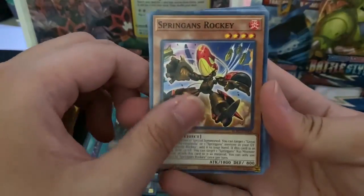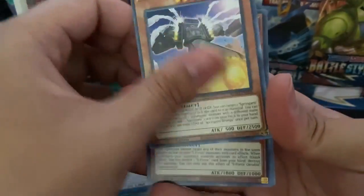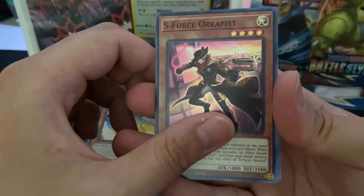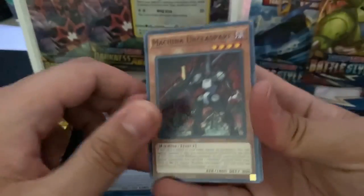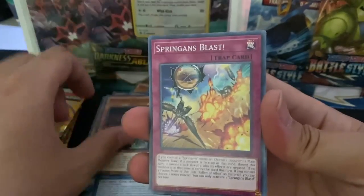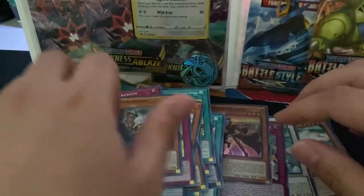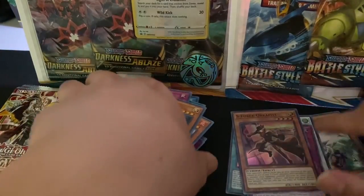Alright, we got Reinforcement of the Army's Troops, Springens Rocky, a Steel Star Regulator, Springens Bronga, S-Force Orifice hollow, we got a Machina Uncle Spare, Springens Blast, Fabled Treason, and another Amano Kujaki. I don't know why I can't say that name right.